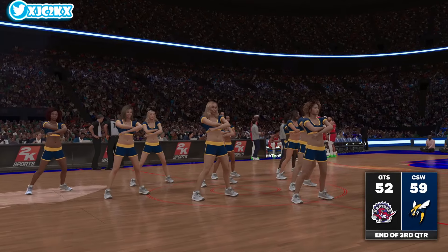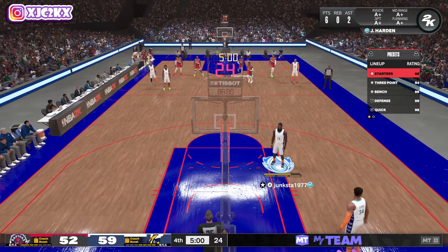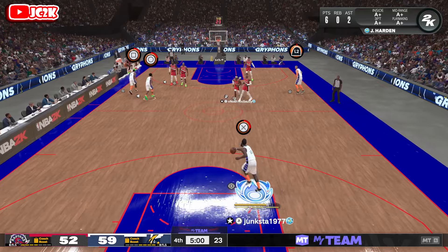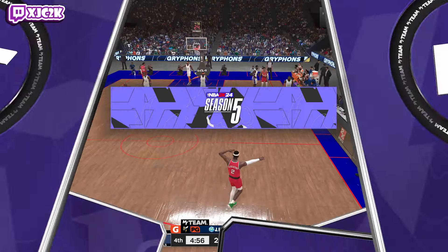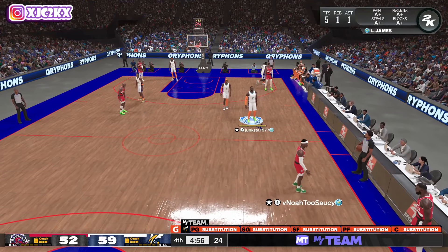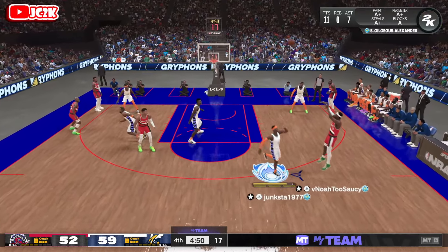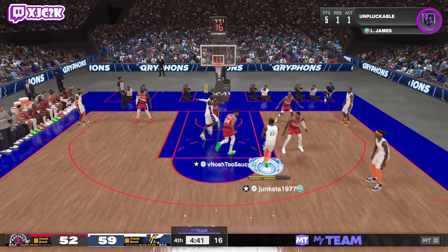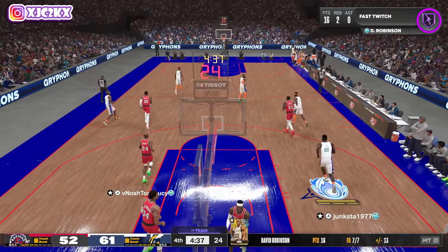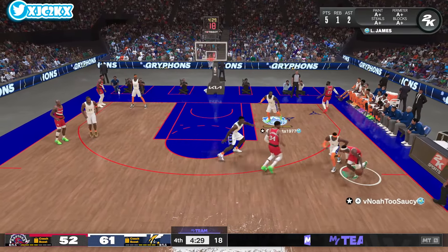I step out of bounds — that feels like a newer animation this year, you get shoved out of bounds more when along the sideline with a defender on you. He is just fading — I'm not doing a good job contesting, I need to switch screens or hedge harder. D-Rob mismatch — easy dunk. If you're going to play switch-all defense and hedge high, I'm going to do a better job attacking mismatches on the offensive end.